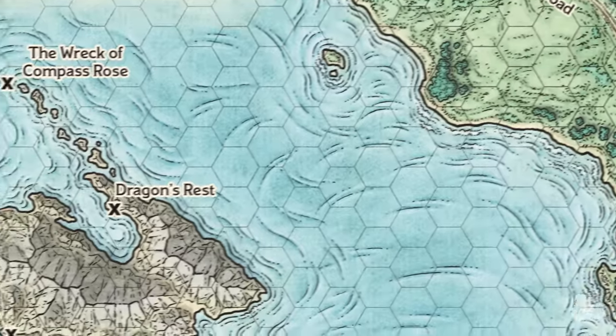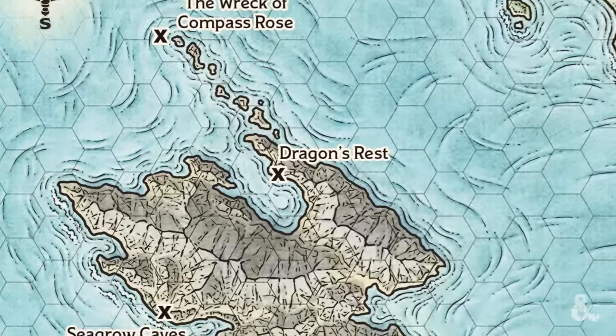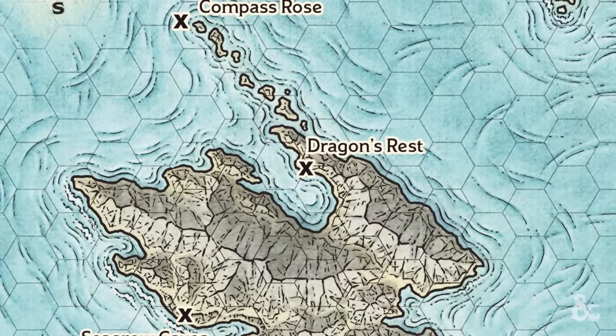The waves crash against the shore as your party disembarks their ship, each step sinking into the wet surf. As their eyes scan the gloomy coast, they cast each other uneasy glances. Something's amiss on this island. Just as they gain their bearings, an unearthly groan echoes over the beach growing closer and louder. Your group turns to see the dripping corpses of former sailors stumbling towards you. Roll for initiative.